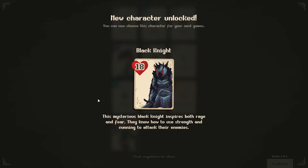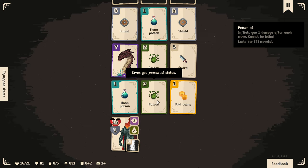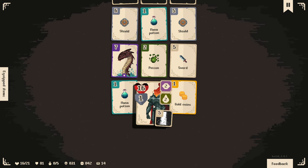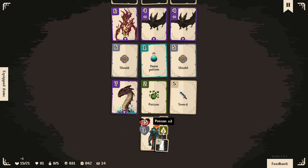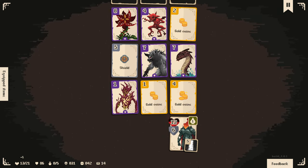This mysterious black knight inspires both rage and fear - they know how to use strength and cunning to attack their enemies. So we got a new character - very cool. We are about to take seven - we're going to gain six from the shield. I could also take two from the poison, then grab that shield there. I'm more interested in that. We are taking quite a bit of poison damage. Everything is straight ahead right there. I'll take a lot more damage.